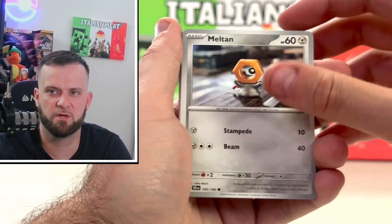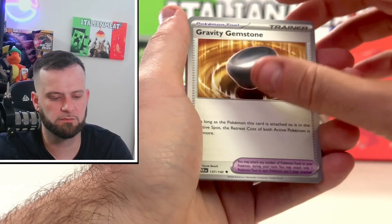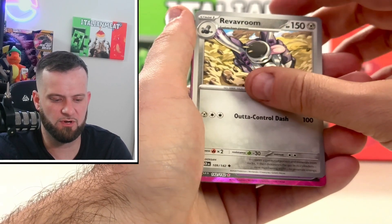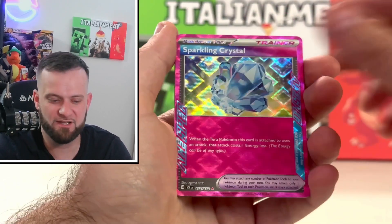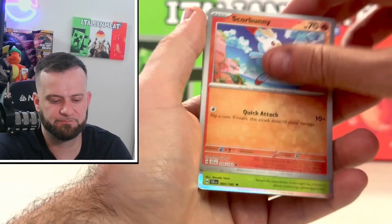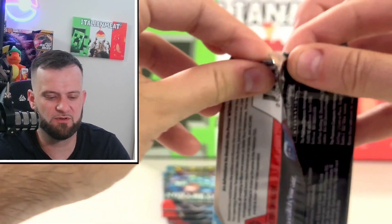Pack four — I want like an alternate art or something. We get Melmetal, Scorbunny, Minccino, Gravity Gemstone, Reverb Room, and into another Ace Spec — Sparkling Crystal! Very nice. Scorbunny reverse and a Lady in regular holographic.